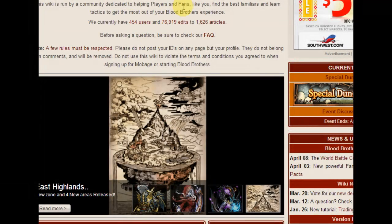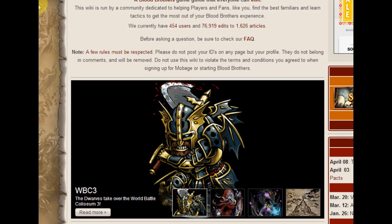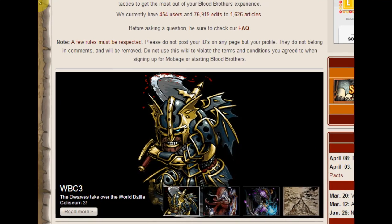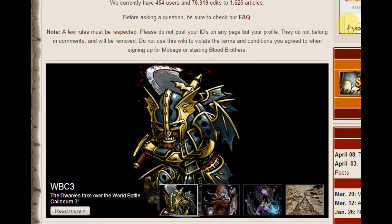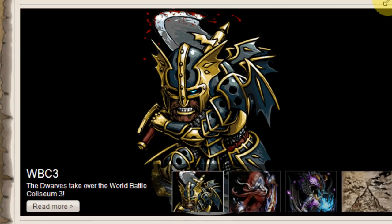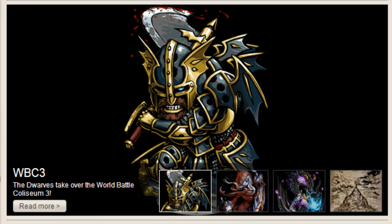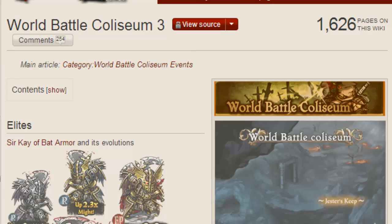Anyway, let's talk Blood Brothers. Just a few days ago — two days ago, on Monday night — I made a video talking about the different familiars available in the World Battle Coliseum. There were no stats available at the time on the wiki, but thankfully somebody updated it. Unfortunately they're not all perfect evolution stats, but we can get a better idea of what is available and what these are going to be like once World Battle Coliseum is all over.